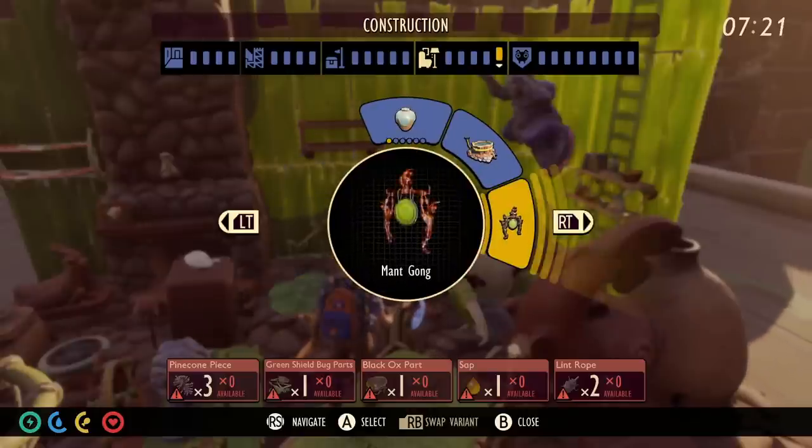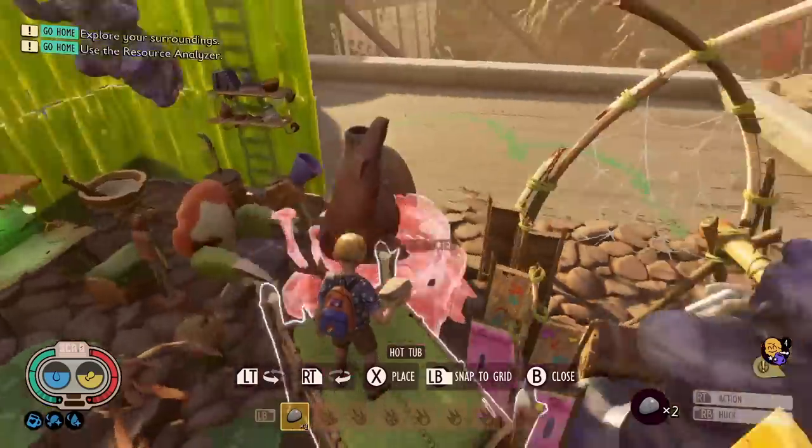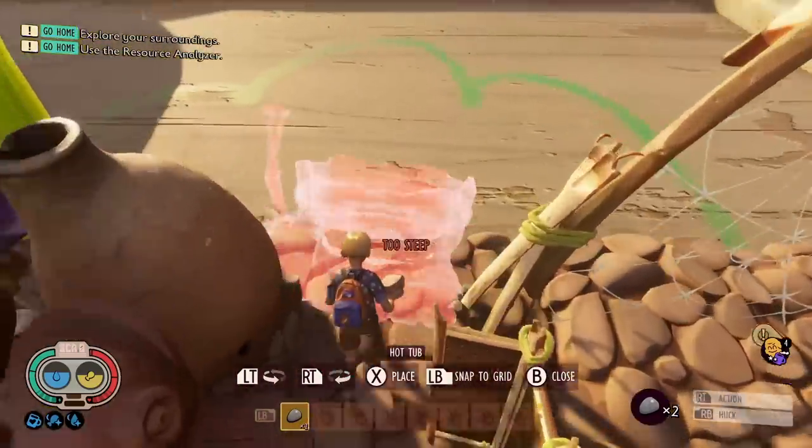Hey Ratbags, it's Jay. Today I'm going to show you how to get Max Cozy in Grounded. It's a new mechanic they've added in and it's got some amazing uses.